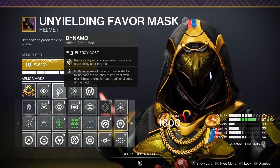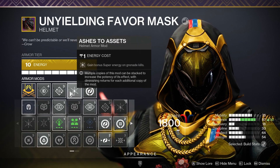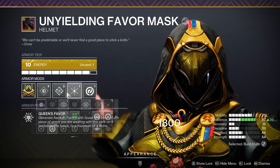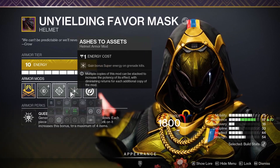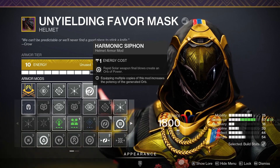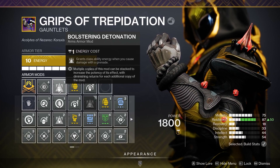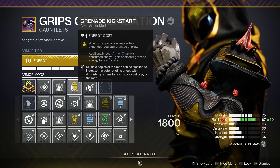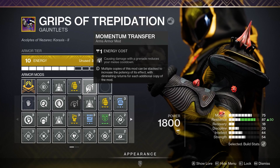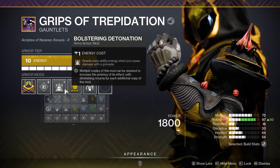Now let's get into the armor mods, starting with the helmet. One copy of Dynamo reduces super cooldown when using your class ability near targets. One copy of Ashes to Assets gives bonus super energy on grenade kills — Blade Barrage is just way too good, so we definitely want mods that help us get it back faster. And a copy of Harmonic Siphon, generating Orbs of Power off rapid solar weapon kills. On the gauntlet mods, we have one copy of Bolstering Detonation — grants class ability energy when you cause damage with a grenade — one copy of Grenade Kickstart, which regenerates grenade energy as soon as we throw one, and Momentum Transfer, which reduces your melee cooldown when you cause damage with a grenade. All of this is buffing up our already strong Tripmine Grenade.